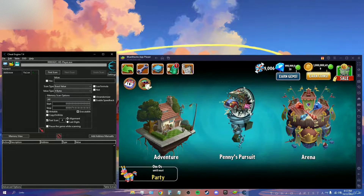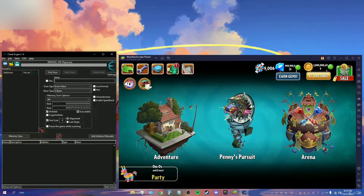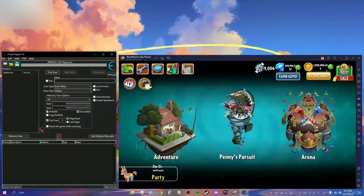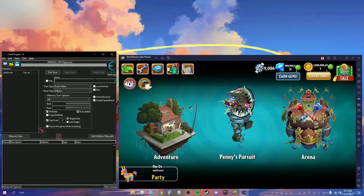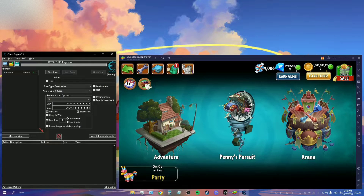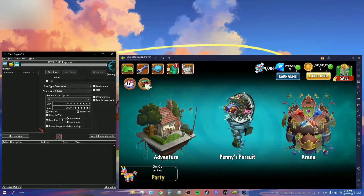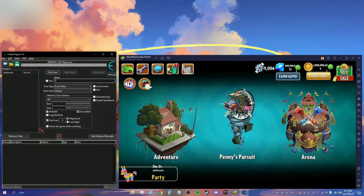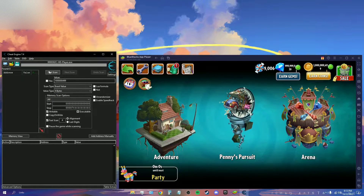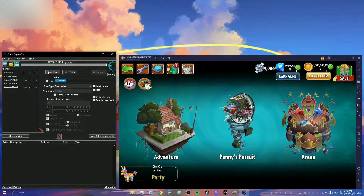Click 'Open' and now you've got the BlueStacks game open with Cheat Engine — this is where it starts. As you can see, my coins and gems are very obviously hacked; no one can get that legitimately. What you want to do first is type your current coin number into the value box. My coins are one billion, four hundred ninety-nine — so I type in 1000000499. You have to type it exactly or it will not work. Then click 'First Scan'.